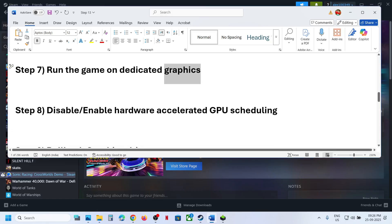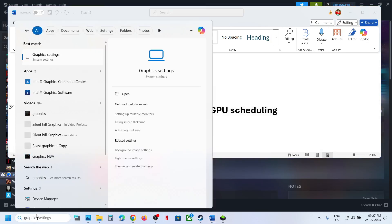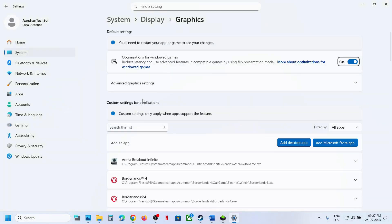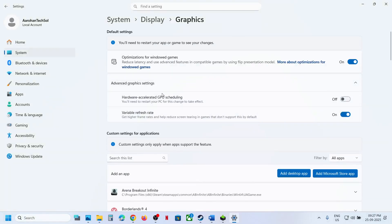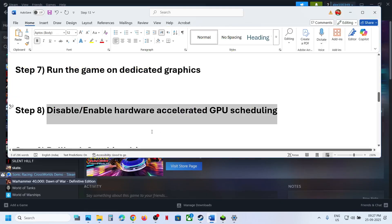If still not working, disable or enable Hardware Accelerated GPU Scheduling. Type Graphics Settings in the Windows search box, click on Graphics Settings, then click on Advanced Graphics Settings. If Hardware Accelerated GPU Scheduling is off, turn it on and relaunch the game. If it is already on, turn it off, relaunch the game, and check.